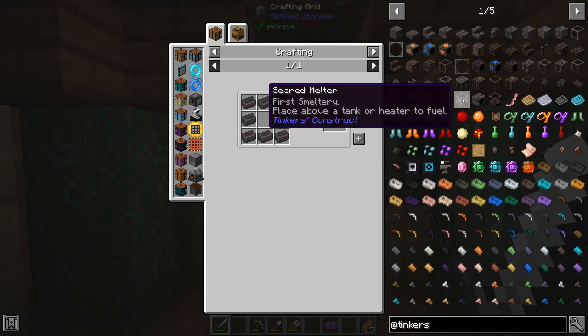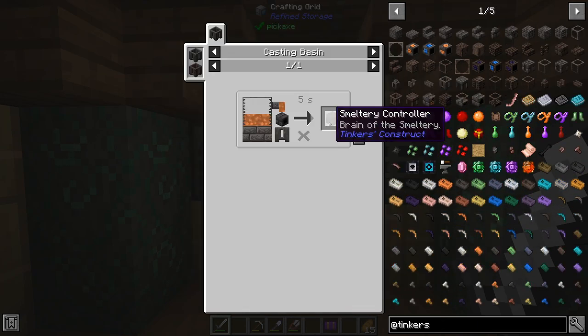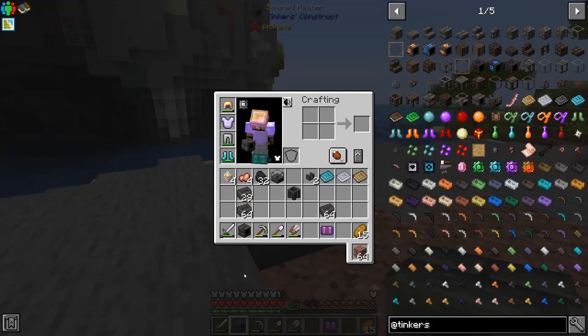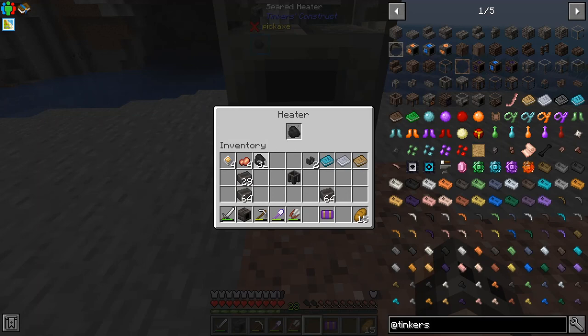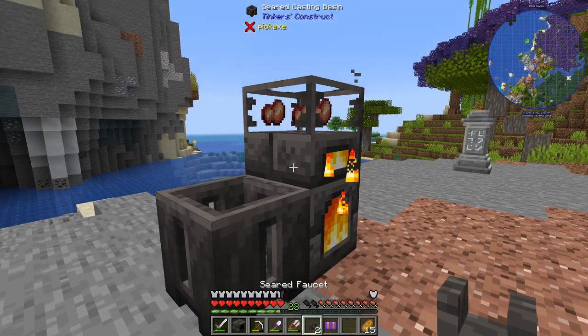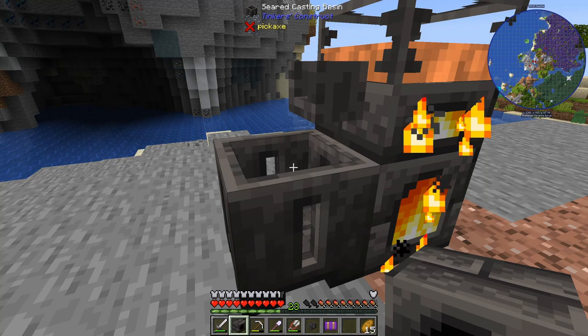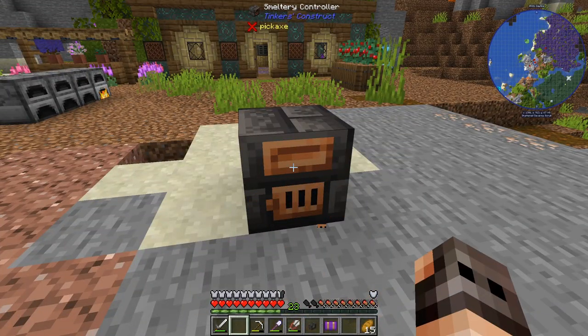Unfortunately in this version of Tinkers we first have to start with a heater, then make a seared melter, one faucet, and a casting basin. In order to make the smeltery controller itself we need to drop a seared heater inside the casting basin and pour molten copper on it. We put the seared heater on the ground, the melter goes on top, give the heater solid fuel, and attach a faucet to the melter. Our copper is ready — the heater goes in the basin, and here is our controller.